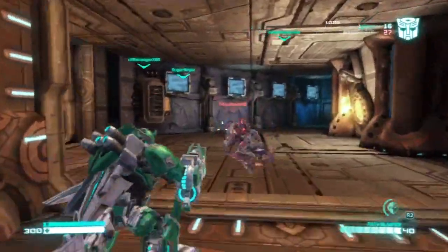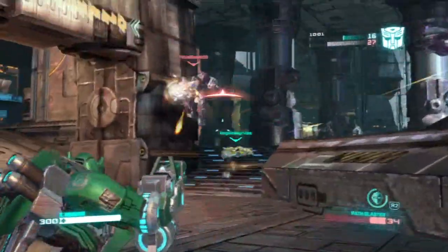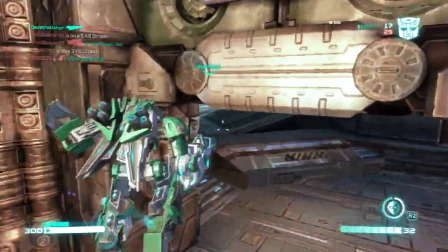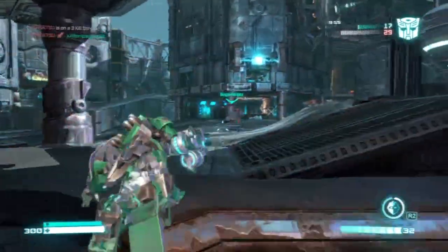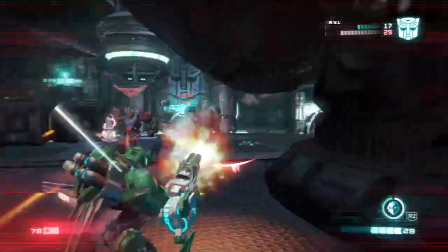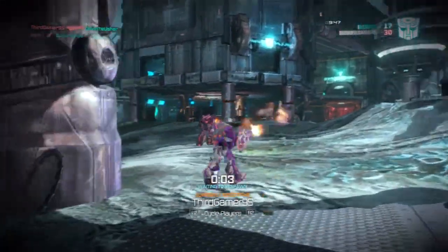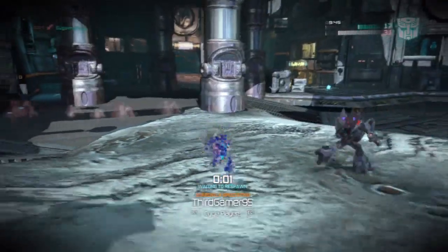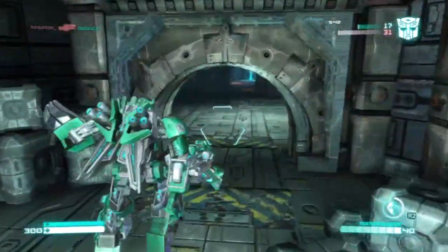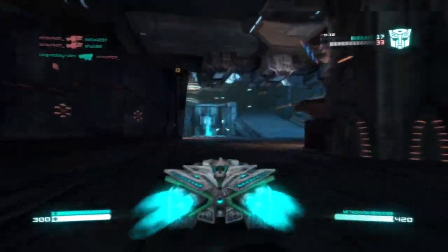I'm dashing too. Every class, every character in the multiplayer can dash — that's kind of cool, kind of weird. I believe I just killed someone — got 50 points. Pretty sure that wasn't an assist. I'm down. Bumblebee was on the ground, not having a good time. I'm an Autobot looking for Decepticons — let's transform and roll out. I'm not sure if this is the only map available in the demo, but most likely. That's fine — we can familiarize ourselves with this.